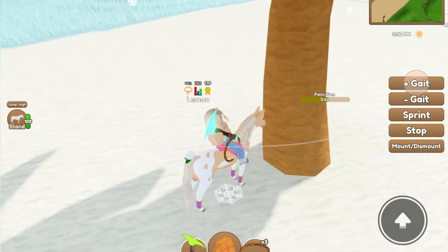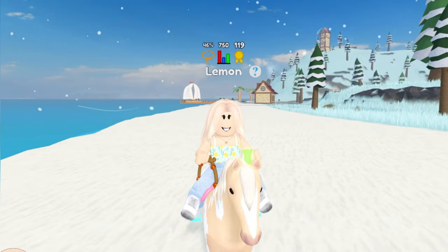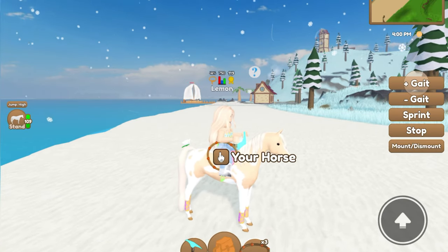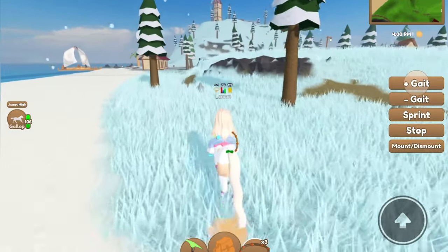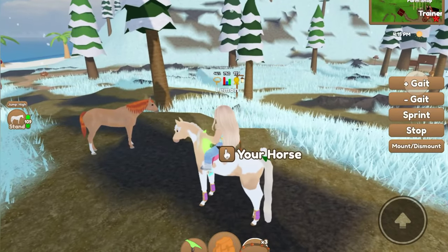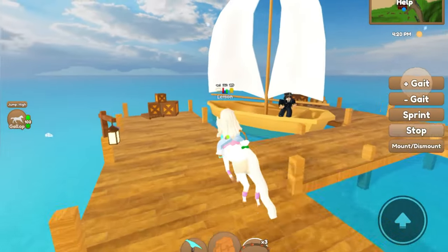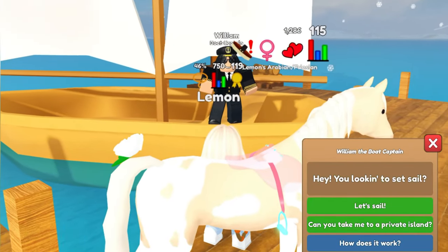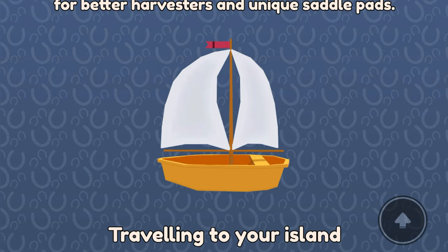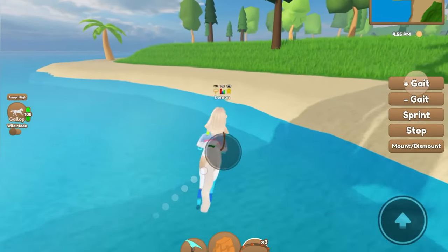After you do get some fruit tree seeds, you want to plant them on your island. To access your private island, you're going to go over to our island and talk to William. You're going to say 'Can you take me to a private island?' and go to yours. Then he will take you to your island.